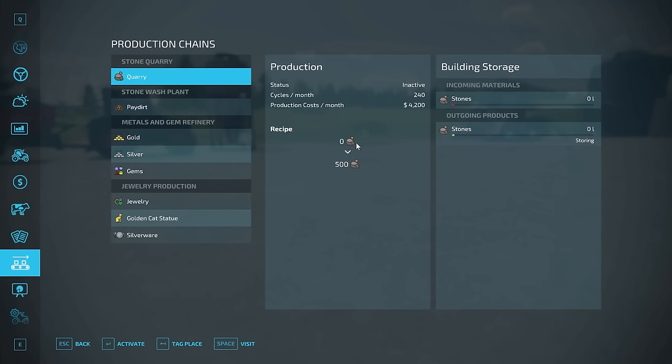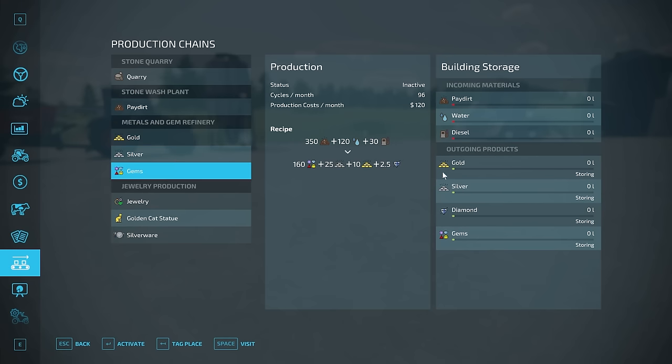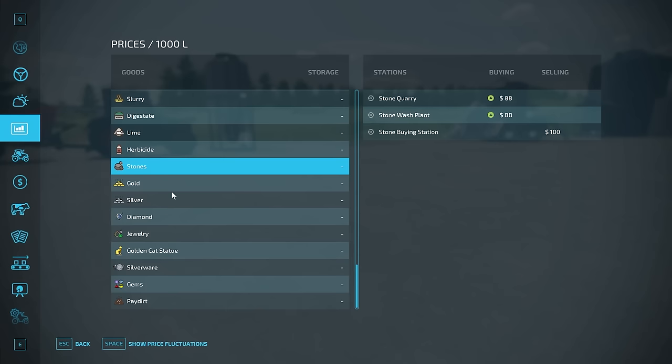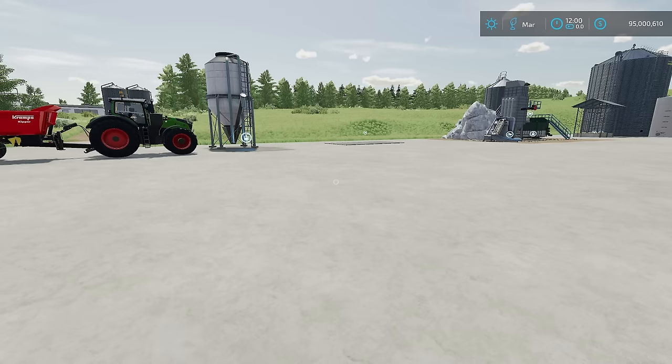You can see in here we have a stone quarry which makes stones from nothing — which makes sense, it's quarrying the stones. Then we have pay dirt, so you're taking the stones and water to make pay dirt. From the pay dirt you can make gold, silver, gems, and diamonds. You can also take that a step further and make jewelry, golden cat statues, or silverware — all new precious items you can manufacture.